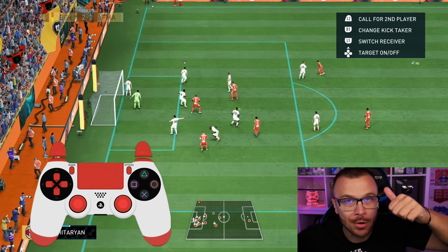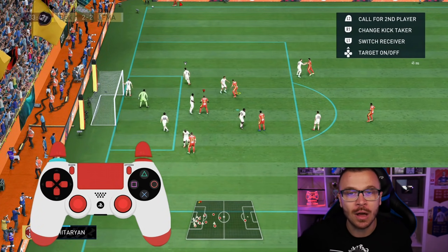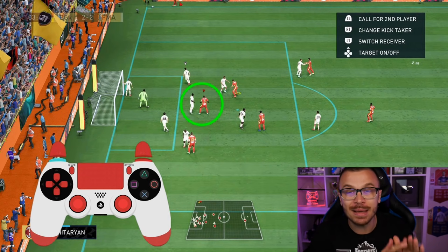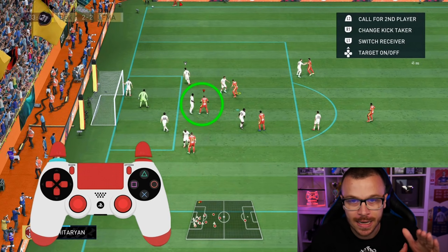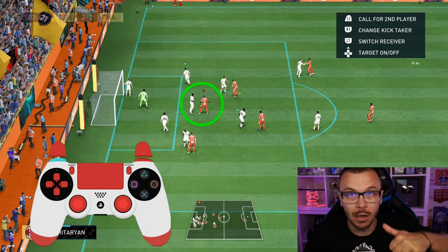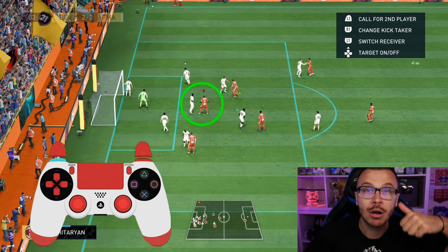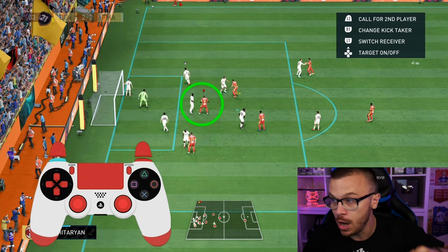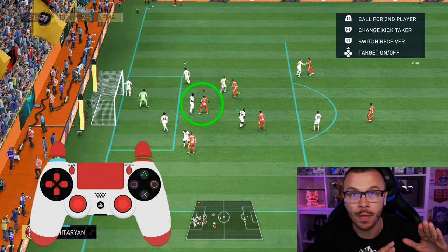Step number two: press L1 or LB on your controller to select the tallest and biggest player in your squad — someone that can actually win the air battle against your opponents without any problems. Great examples are Lukaku, Mbappe, Cristiano Ronaldo, Haaland, Sergio Ramos, and Rafa Varane. Lukaku and Haaland are actually cheap options.